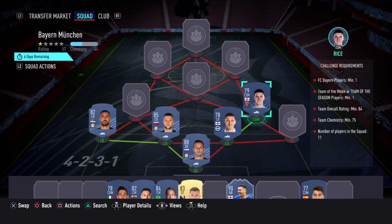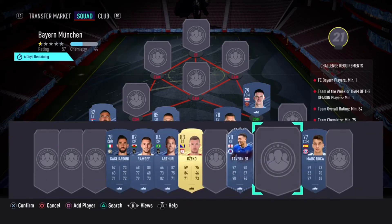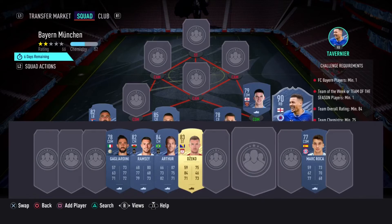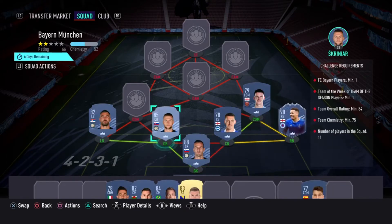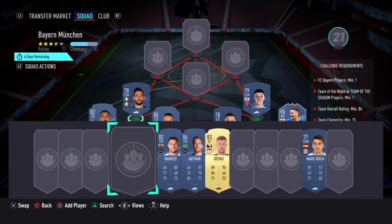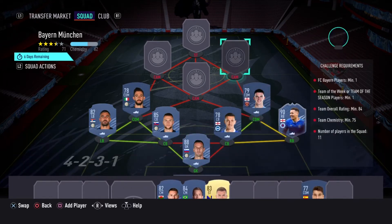The CDM is going to be Rice — again two green links, and these two cards go for around 6,000 each. The right back I'm going to go for Tavernier because we need a Team of the Season player, and this is the cheapest one I could find at 17,000 coins. I'm also going to add Gagliardini as the defensive midfielder from Inter Milan — that gives a green link again and that completes the entire defense.